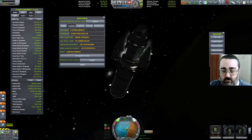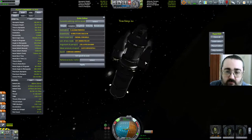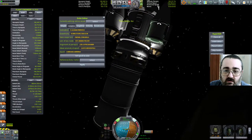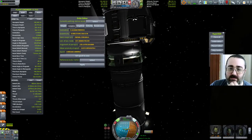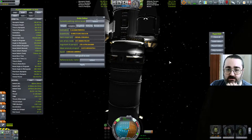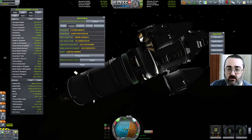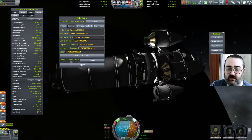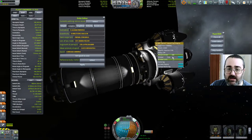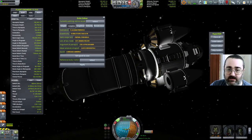Something just blew up. Have I lost one of my engines? That might be fatal. It was all caused by that bit of fairing that didn't detach properly — so now I've lost one of my engines. It doesn't affect my Delta V, it's only going to affect my thrust. So if I make sure that engine is never activated, I'm going to have to be careful when I finally get the lander sorted and turn off that engine.